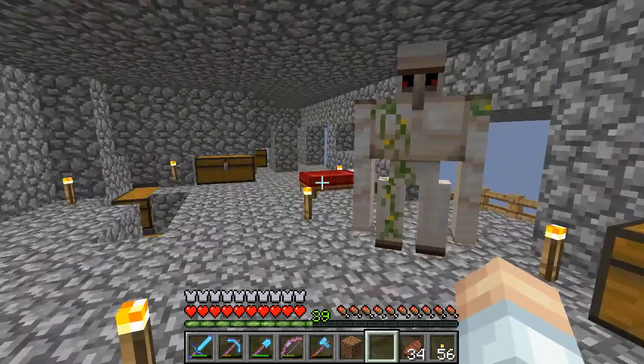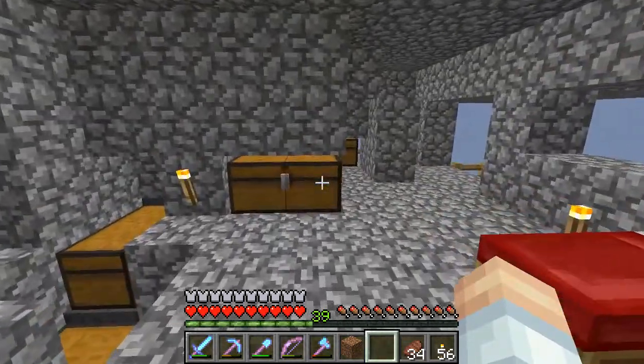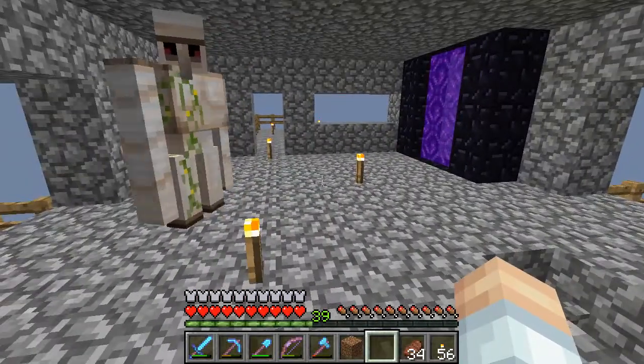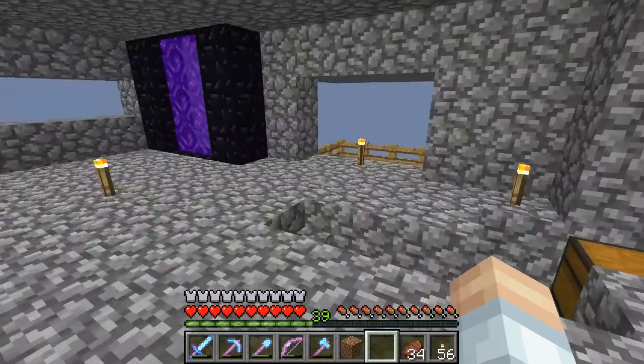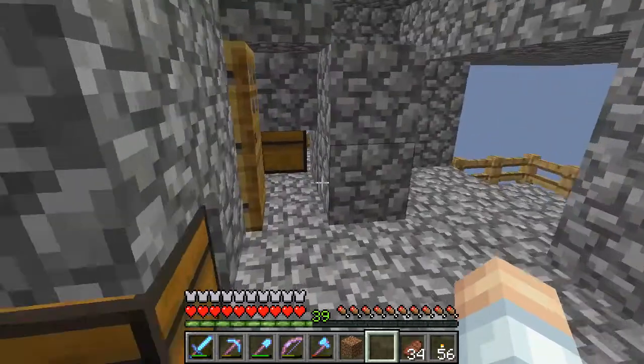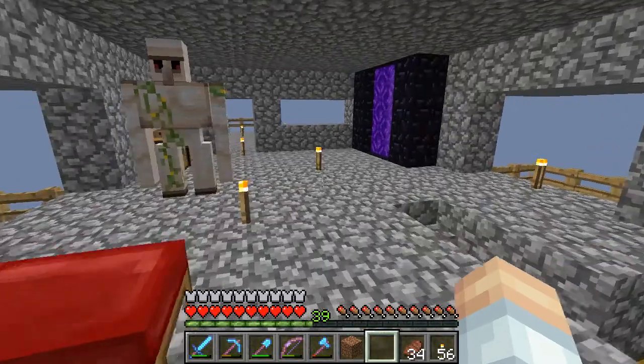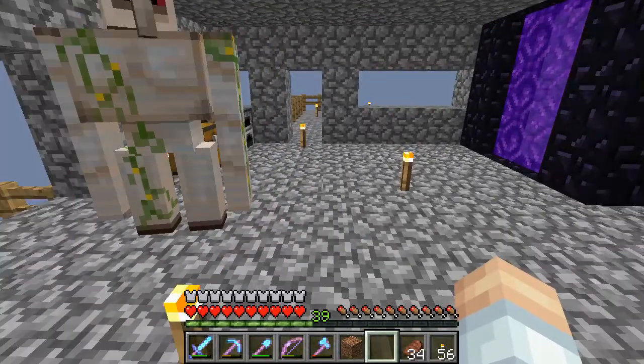So occasionally you will get the all-important rotten flesh, and occasionally a gold nugget or two depending on how long you are up here. Usually those happen to despawn, but occasionally you get them. If you go through and there are pigmen over there, that Iron Golem will take care of it. But that is not the focus of this tutorial — we are looking at the Witch Farm.